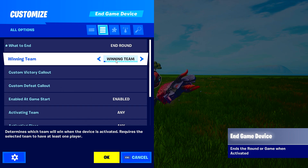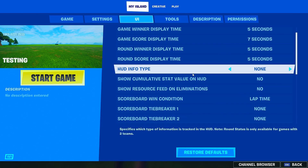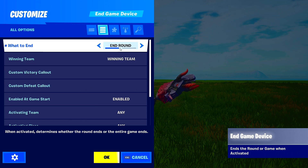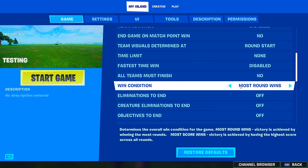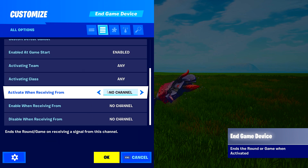The next option is Winning Team — this tells the device what happens when you end the round or game. If set to Winning Team, it looks at your game settings for win conditions. If you have your win conditions set to eliminations, it looks at who has the most eliminations and gives them the win. If set to end round with most score or most rounds won, it goes off those conditions.